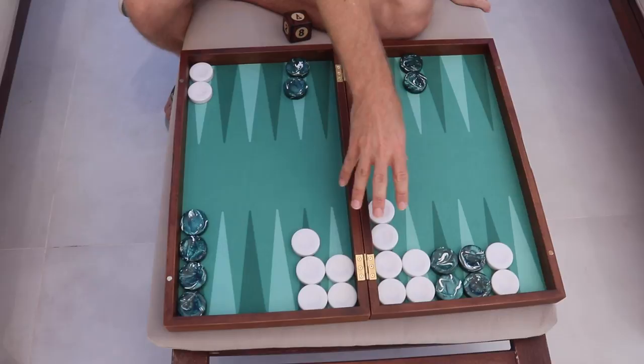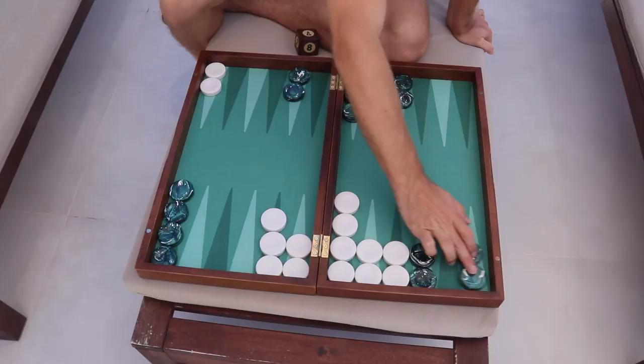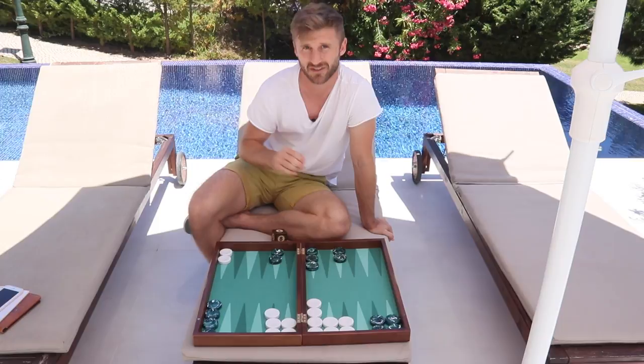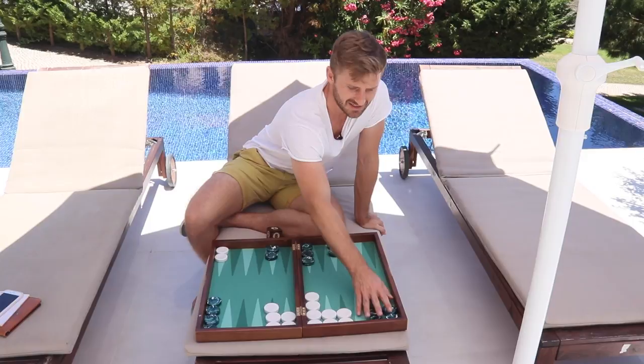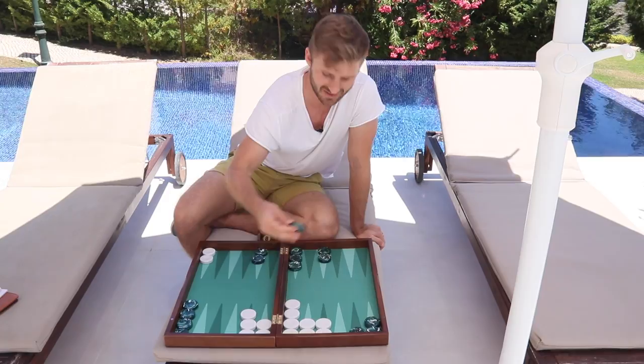Then you have the deep back games — the final category. Those are back games where it's essentially the 1-3, the 2-3, or the 1-2 back game. The deep back games, if you have good timing — which we're going to talk about in another video — are actually the strongest back games. They generate shots quite late, so you need to time your front position well, have a nice prime, and then when you get a shot it's usually a double shot. You can hit your opponent with a turnaround shot and hopefully have a 6-prime by then and win the game that way.